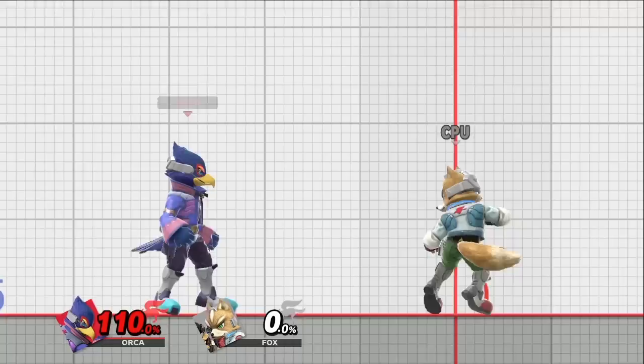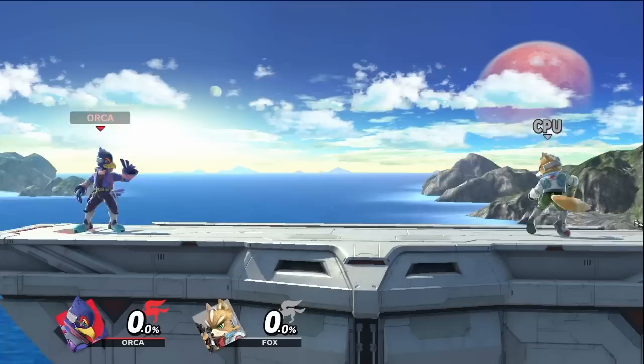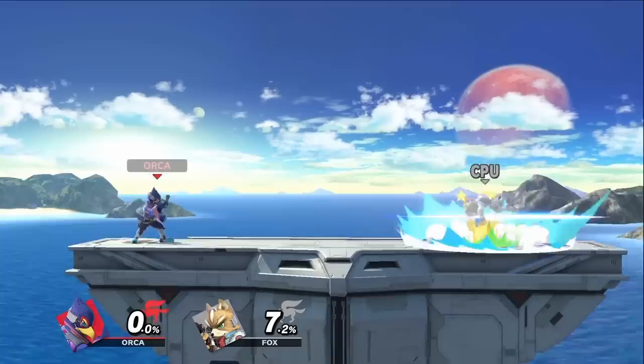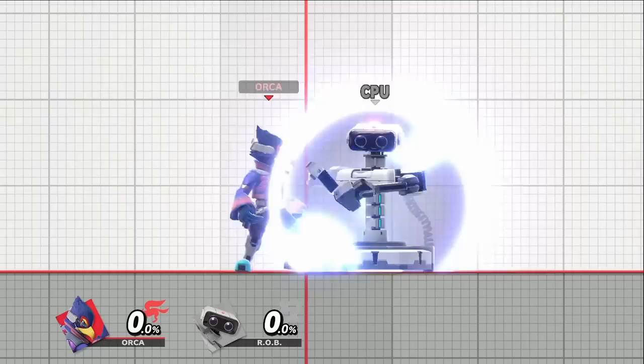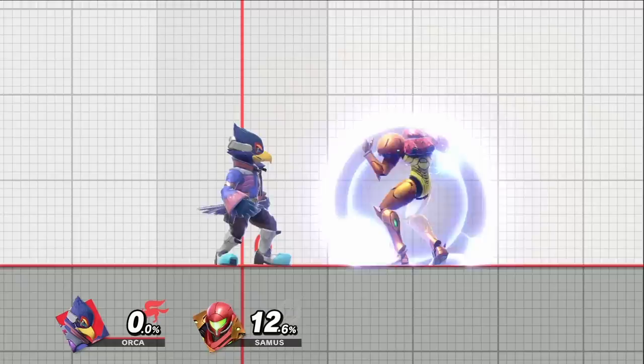Be careful about how you use laser as it can be punished on hit up close. The reason you want to use laser in neutral is that it'll make your opponent more inclined to approach, and can also condition your opponent to shield more in certain spots or jump. If your opponent is shielding, one of your strongest pressure options is down tilt. Up close, it can push most characters far enough away so that they can't shield grab it, and if spaced, only tethered characters are able to do it, but you'll have enough time to jump over their grabs.